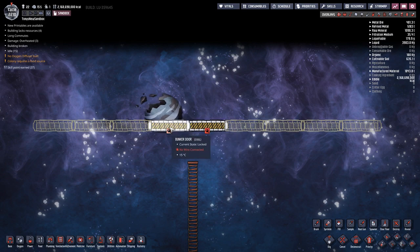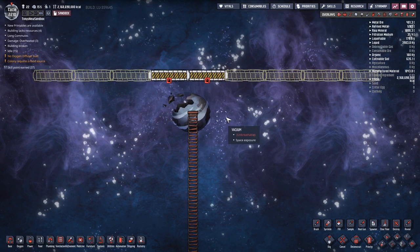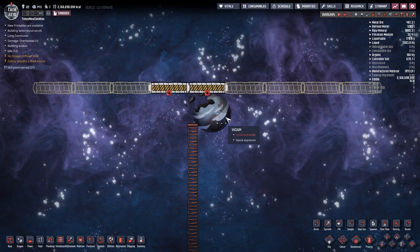I recommend building your row of bunker doors close to the top of the map. This leaves a lot of space beneath them for solar panels, rockets, and whatever other setups you have in mind.